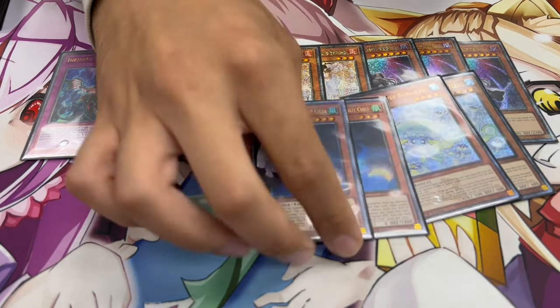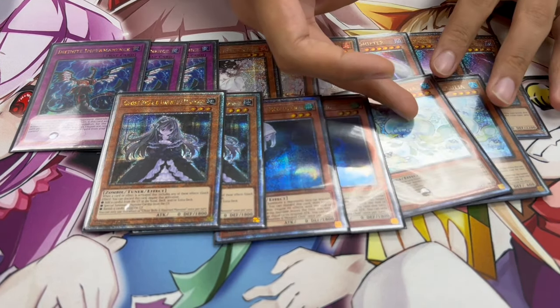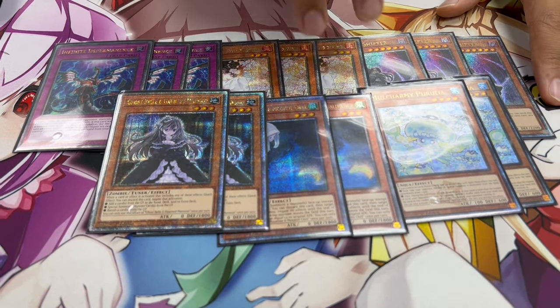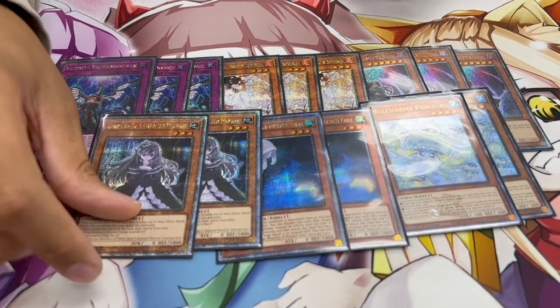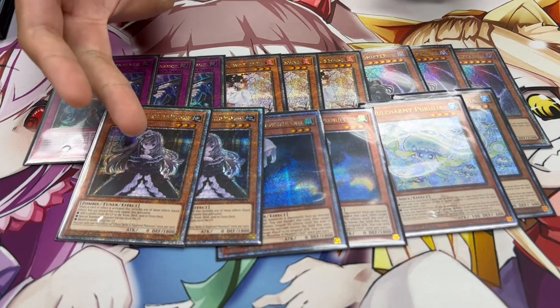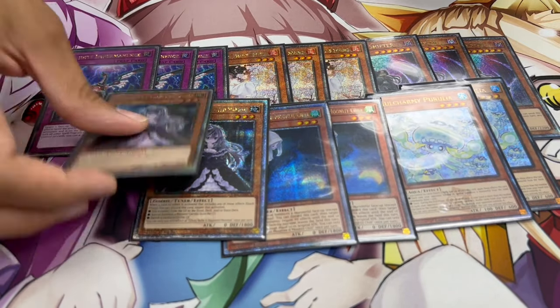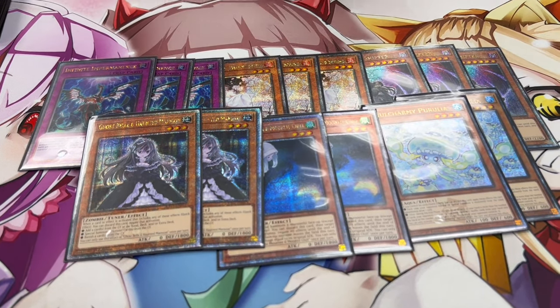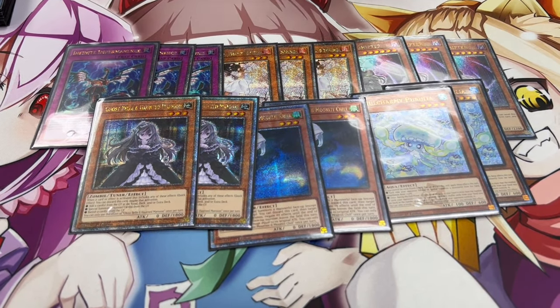Playing two Mulcharmie, two Mourner, and two Bell. The reason we're playing two of each is that these cards don't need to go to the graveyard — they just need to be discarded. So opening any of them alongside Shifter is perfectly fine. I'm not playing something like Ogre because Ogre needs to go to the graveyard. Ogre is really good this format, but that's why I'm not playing it. Mourner effectively is just Effect Veiler. That's why I like this lineup over any graveyard-dependent alternatives.